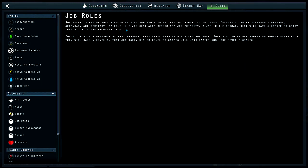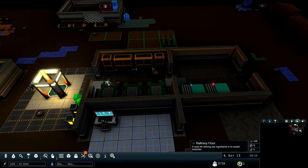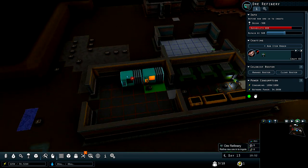Job roles determine what they will and won't do — can be changed any time. They can be assigned a primary, secondary, and tertiary. The job slot also determines job priority — a job in the primary slot has higher priority than one in the secondary slot. Colonists gain experience as they perform tasks; once they've generated enough experience they gain a level in that job role. Higher level colonists will work faster and make fewer mistakes. We need somebody to start doing — yes, thank you, we get our copper going! That is awesome.